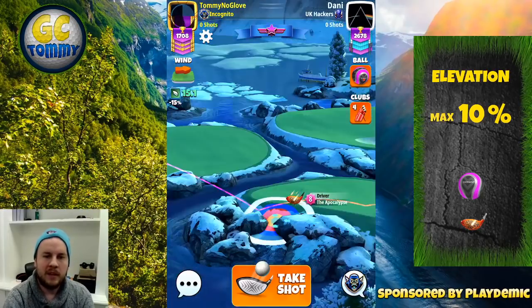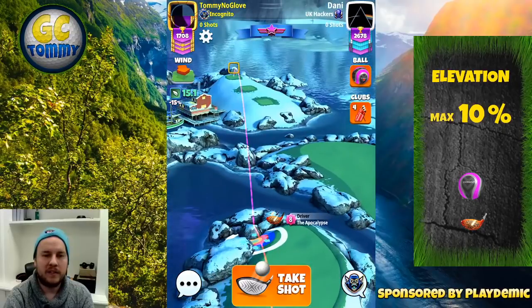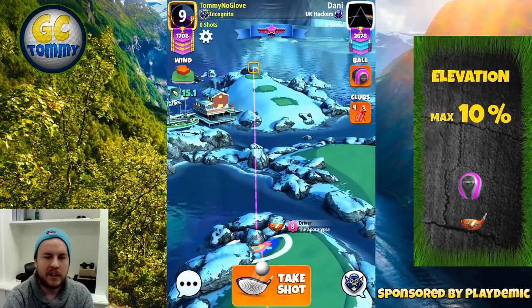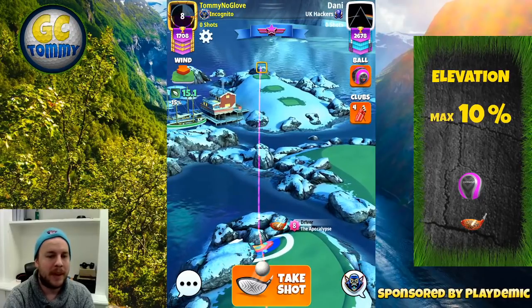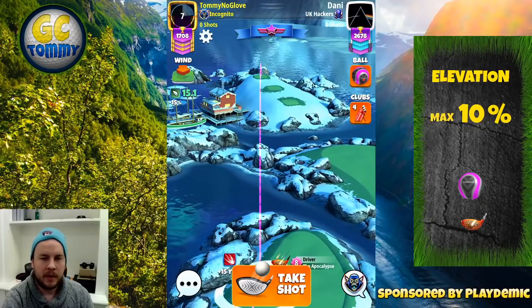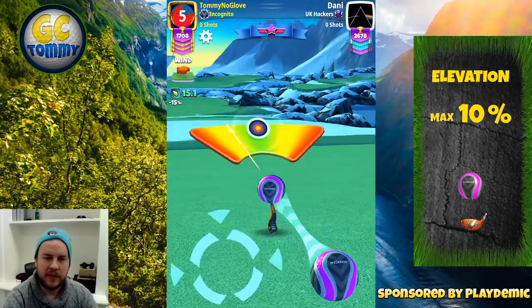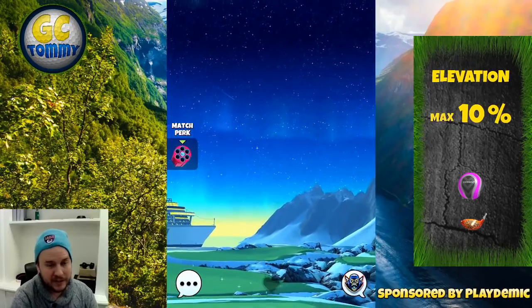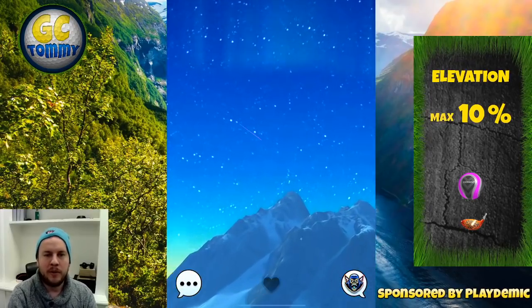Once that's done, push up 10 rings. If you play with APOC 7 push up 9.3 rings; APOC 5 or APOC 6 push up eight and a half rings, as accuracy differs across club levels. Then go full curl to the right, right max overpower with a slow needle, and try to hit perfect.